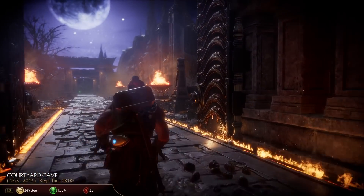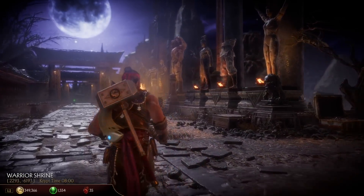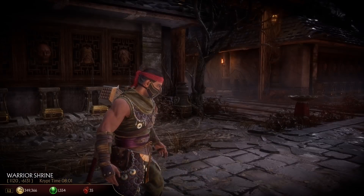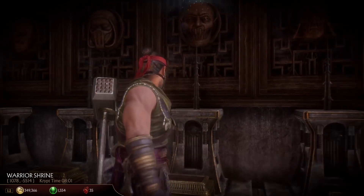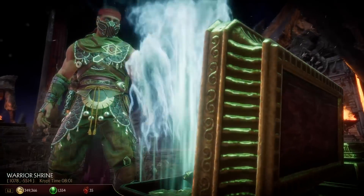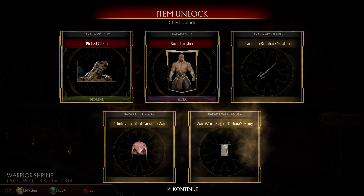All we have to do is keep holding X — we're holding X this whole time. Super easy, nothing to it. Still walking over here. Now we're just going to choose one of these — let's choose Baraka, because he's my man. And look at that — bam, slam it down. Chest unlocked, got all of Baraka's stuff.